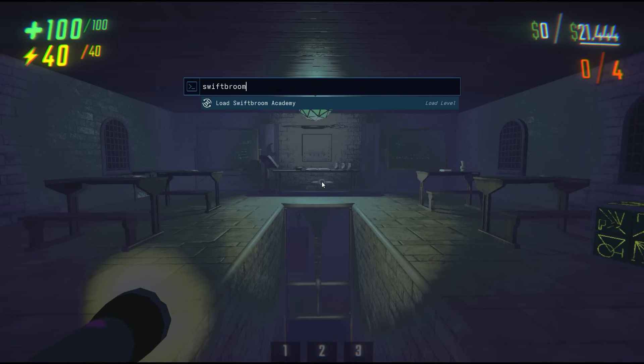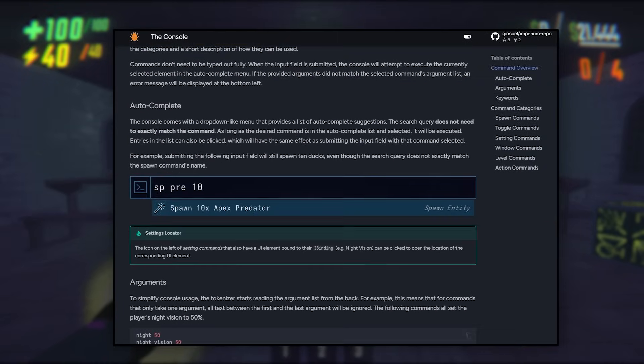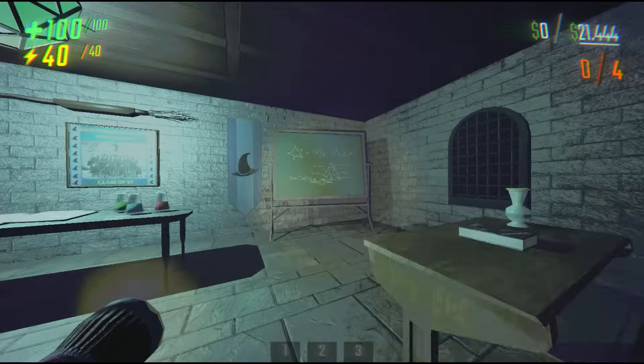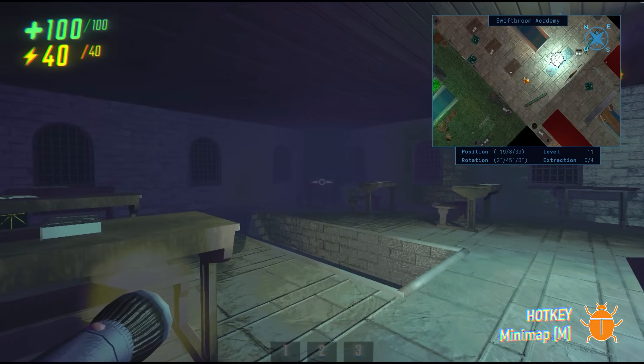If you'd like a more in-depth guide on the console or Imperium in general, you can find that on the Imperium wiki, which I'll link in the description. I also quickly want to cover the minimap, just because I think it's one of the coolest features in the mod. By pressing M, you'll toggle Imperium's minimap.